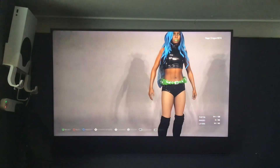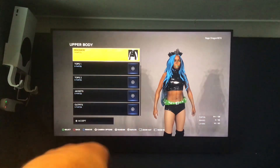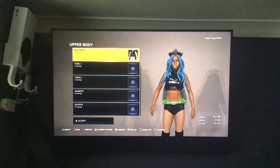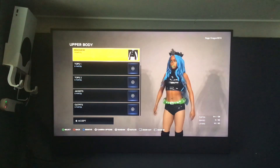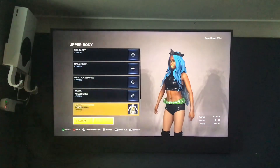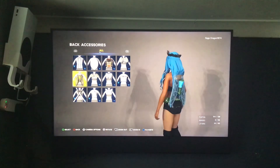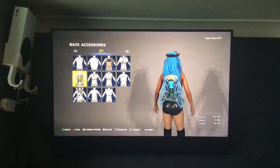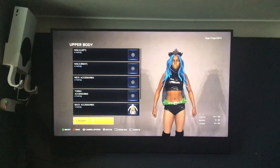I gave her a barricere — I can't quite say that — it's a type of women's clothing, I think it's leather or rubber or something. I also gave her a back accessory, which is her wings, because Chrysalis also has wings in the show.